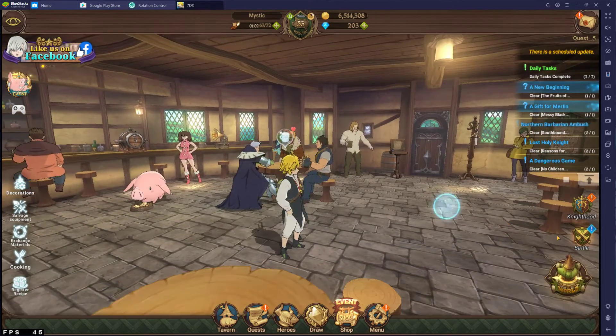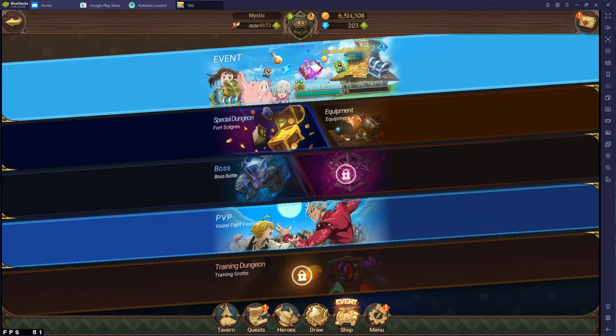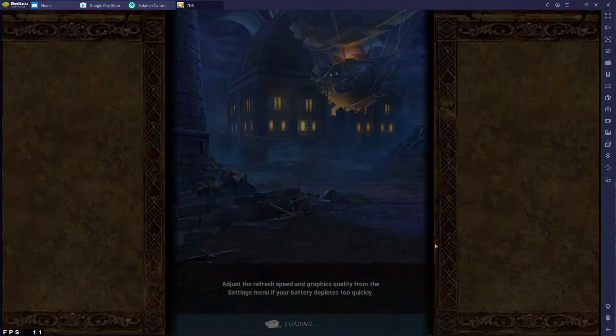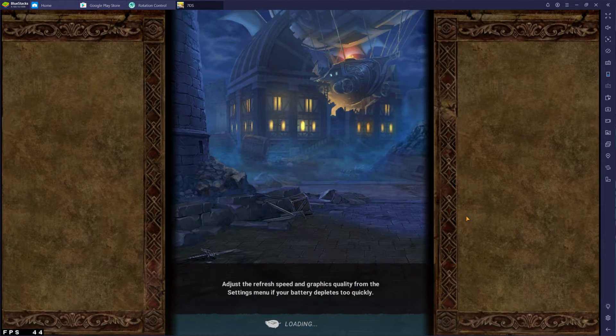Like if I go into a battle, let's see if I have any of my dungeons open. If you go into a battle you can just see how well it looks. If you guys want to also use BlueStacks, the link is down below.